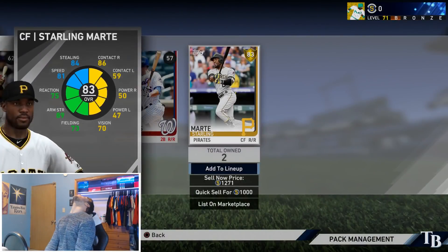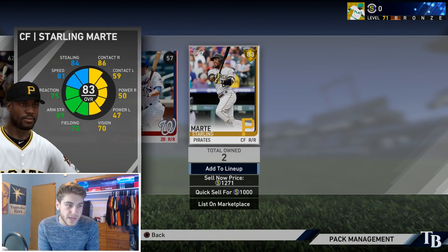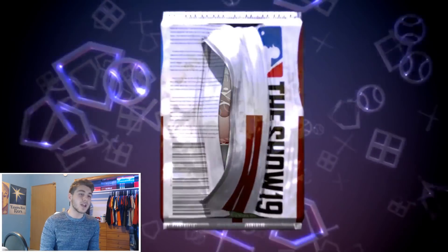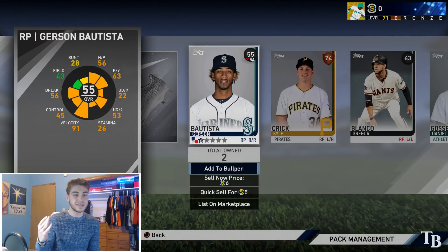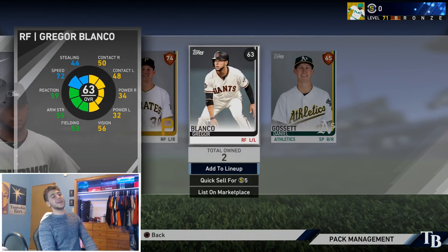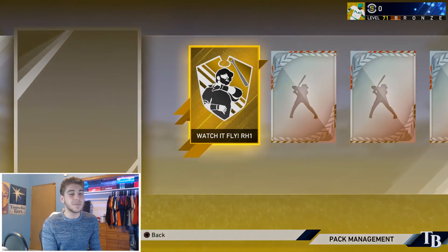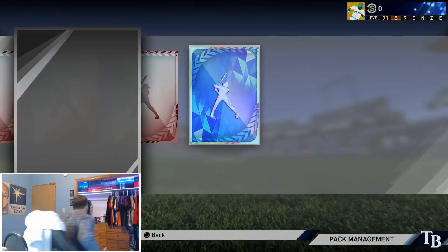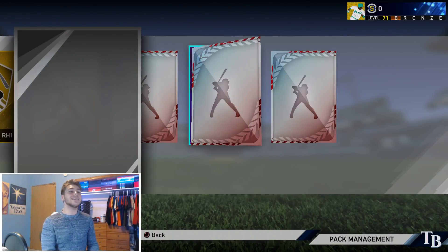We do get another gold player — oh my god, thank you! We have a gold position player: Starling Marte. You're on the squad. Two more and then our guaranteed gold player topper. Hopefully we can get a diamond out of there. And then of course we have our gold player topper — I need at least a... oh my god, we got a diamond! We got a diamond!